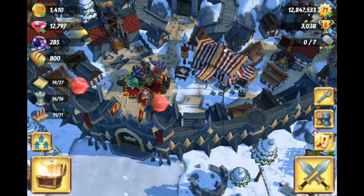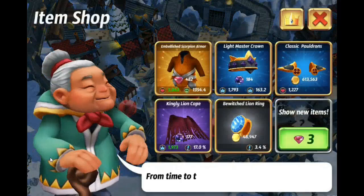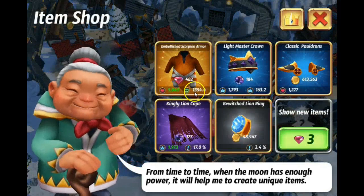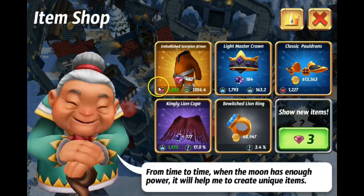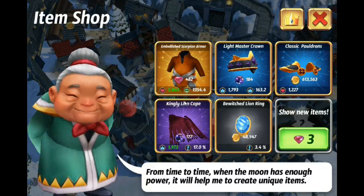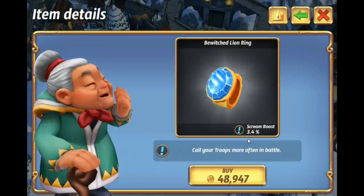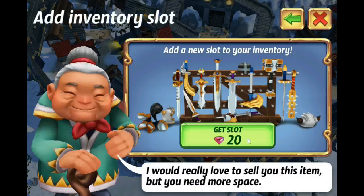Hey guys, welcome back. There's an interesting glitch that has just popped up and we're going to see if it still does it. This item over here has been the same item for the last three spins. We're going to go ahead and buy this thing down here since it's only 48,000 gold — really, really cheap.